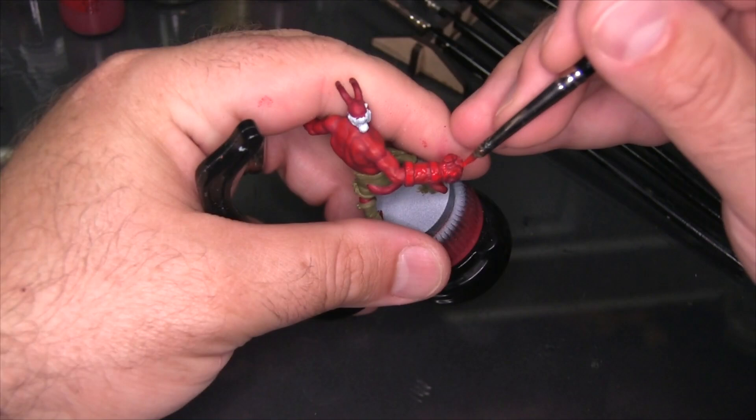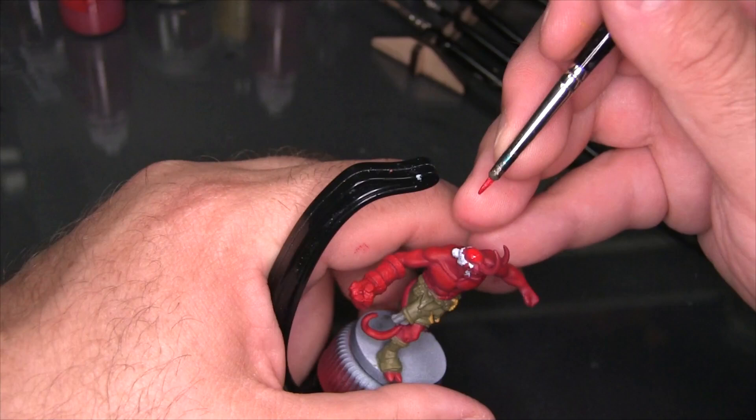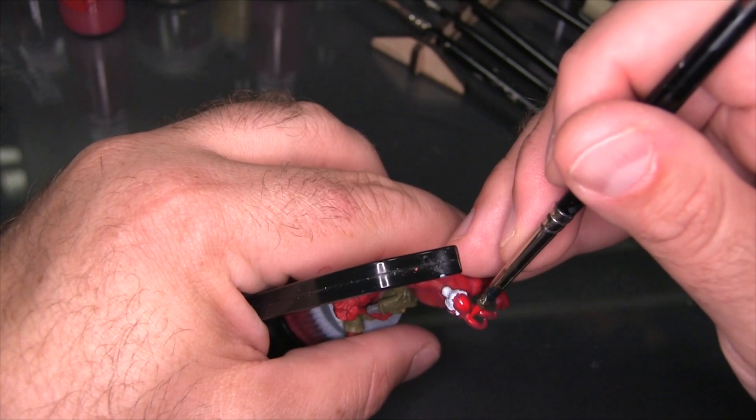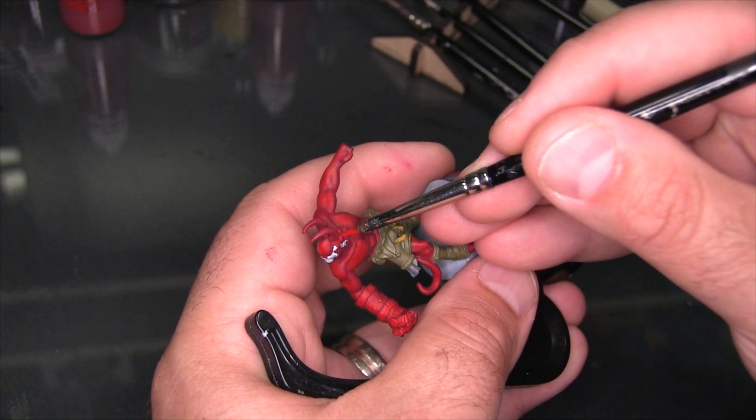One thing to remember here is that I'm going to be bringing in a lot of black ink later — both because that's how I like to approach comic style, but particularly because it's very integral to Mike Mignola's artwork. So it's okay if a couple of adjacent details don't have a little bit of darker red showing between them. For example, when I was working on his fist, I basically just swathed the whole thing in light red, because they're really small details and I know I'm going to be bringing in some black lines between them.